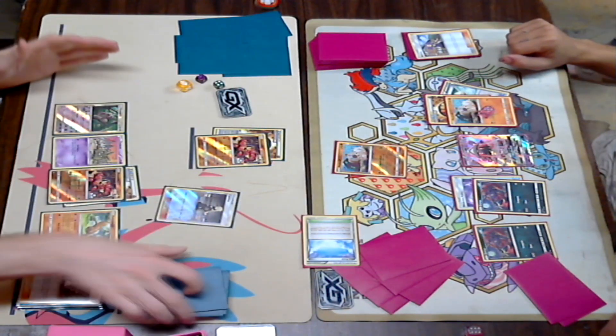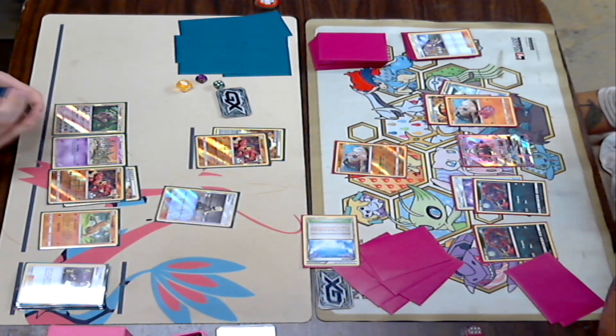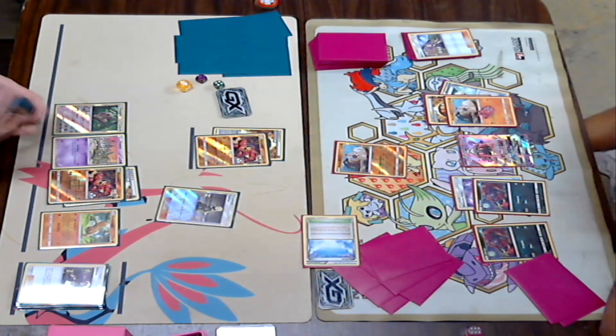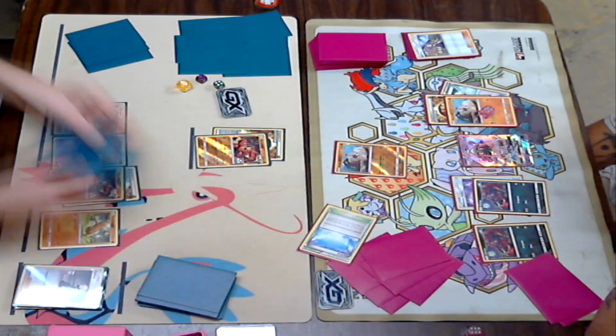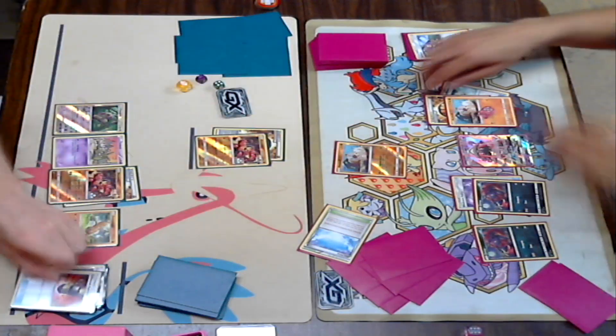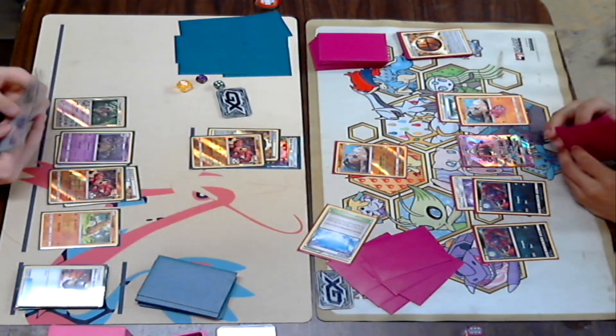He definitely Vs. Seekered for something. Sorry guys, I don't know exactly what happened. I know he retreated into this clean Rockruff with no energy on it. If Dylan does have a Guzma, he's just going to be able to take out that Rockruff. But it looks like he just Cynthia'd for six, and he is going to be able to Enhanced Hammer that Strong Energy away, which is a really good play.